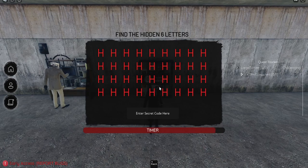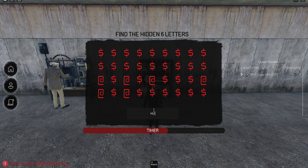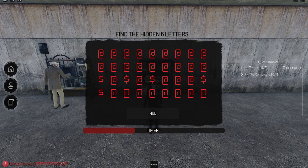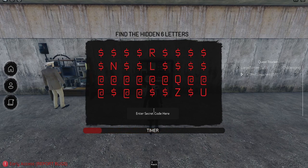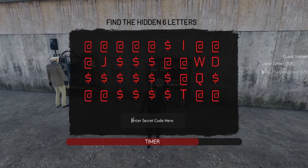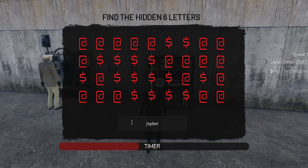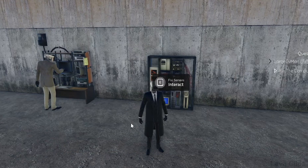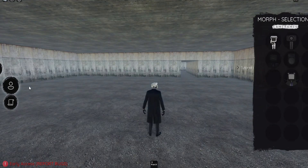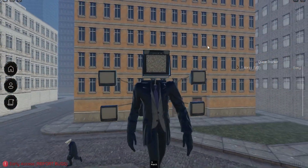This minigame can be a little difficult. You need to type in the hidden six letters — it's not a word, just six random letters that you need to write down before the timer runs out. Keep in mind it doesn't matter if you fail, just try again. There we go. Hope this helped, thanks for watching.